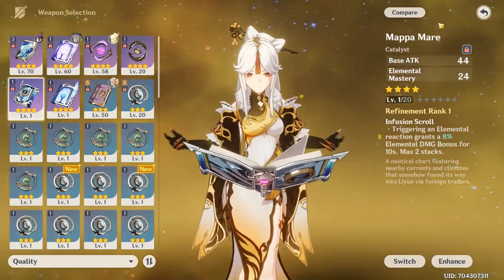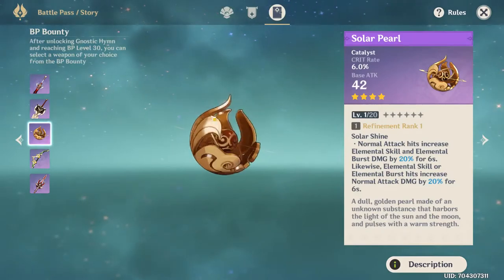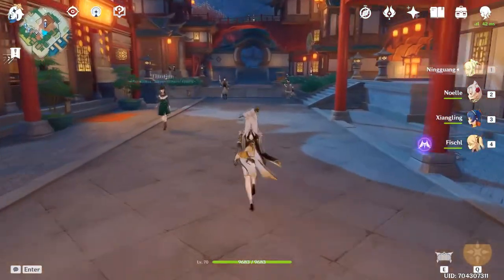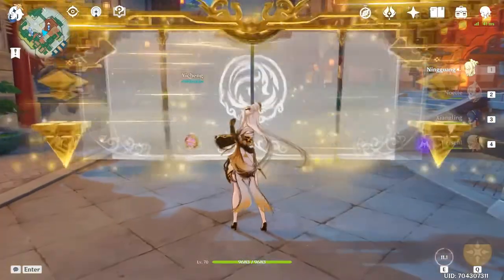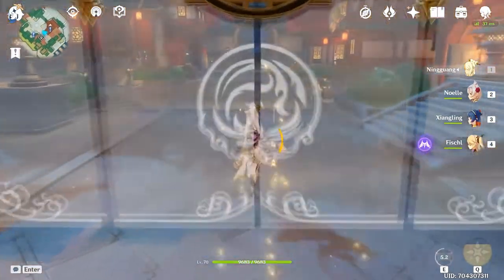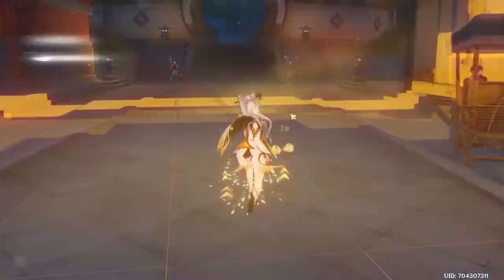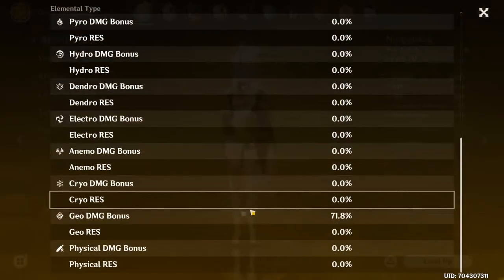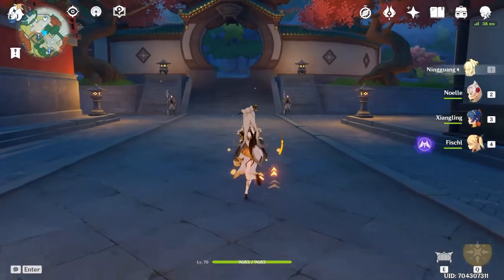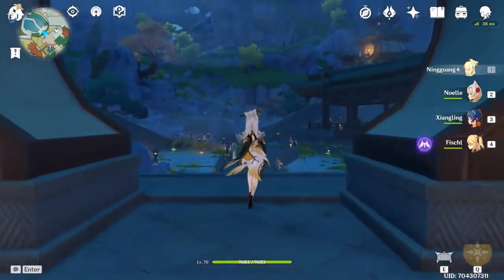Other weapons you could use include the Blackcliff Agate, or if you're a low-budget spender you can go to the Battle Pass and get the Solar Pearl — it has Crit Rate and its passive benefits Ningguang's kit nicely. Any five-star weapons are also great on her, though I'm focusing mainly on the free-to-play side of the spectrum here. Make sure to run a Geo Goblet, as you should be running an elemental damage cup for an elemental DPS character, giving you around a 46% damage increase.